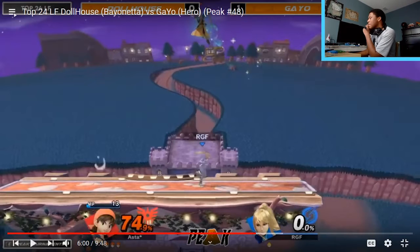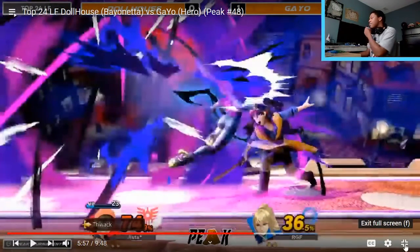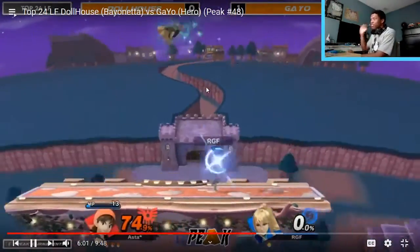Looking at the RNG chart — around 36 to 74 percent, or around 21 before that hit, Hero's Thwack in this mid-range has roughly a five to fifteen percent chance of hitting and killing. The fact that Thwack killed there is like five-star luck. That was incredibly low probability — probably less clean than it looked.